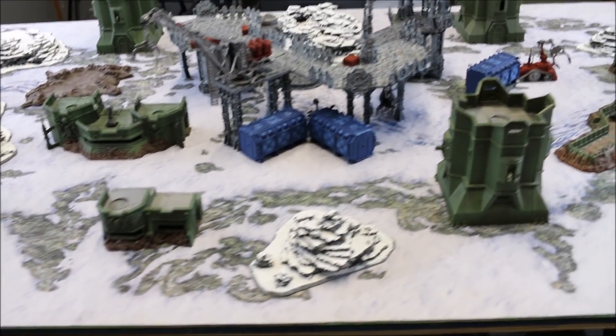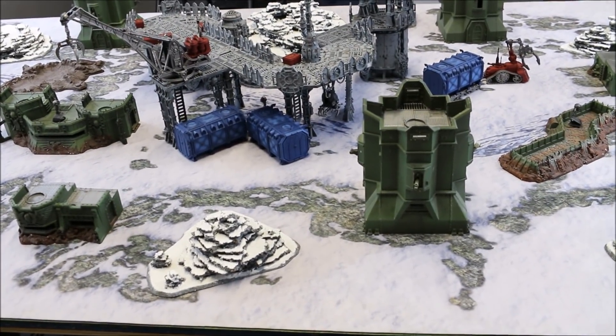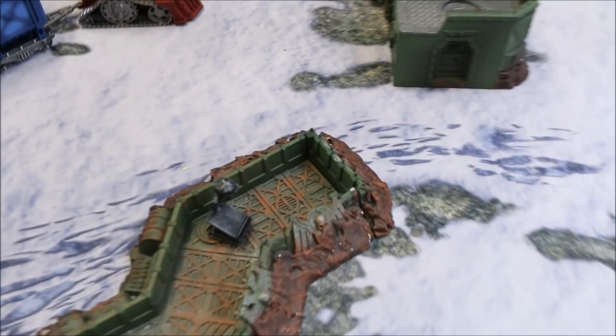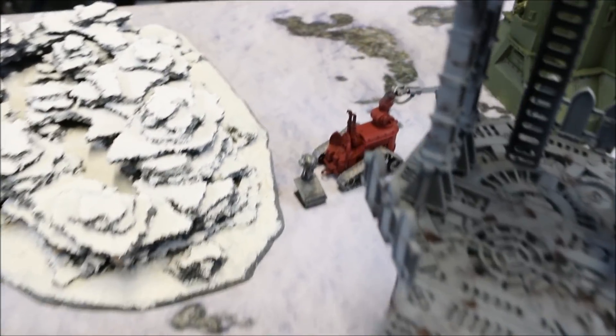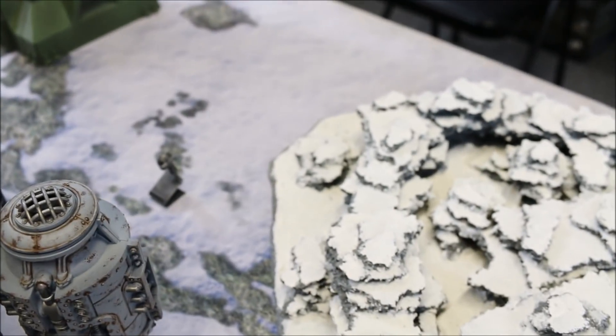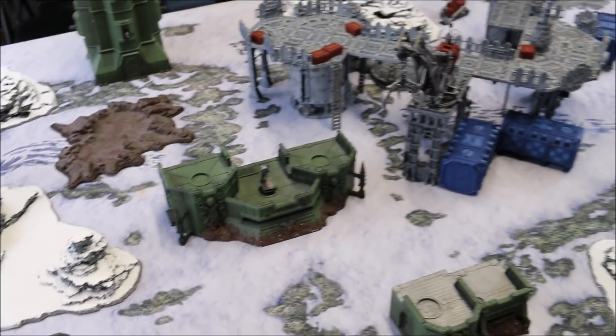The Thousand Sons will be on this side and the Death Guard on the opposite side. We are playing Supply Drop from the 2017 Chapter Approved. We have six objectives: one in the Trench, one by the Vehicle, one in the Center, one behind the Promethean tank, one on the Firestorm readout, and another in the corner. At the end of the third turn, there will only be two remaining — that's what we're fighting over.